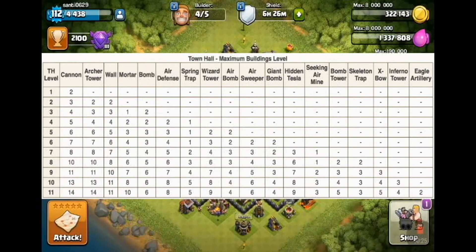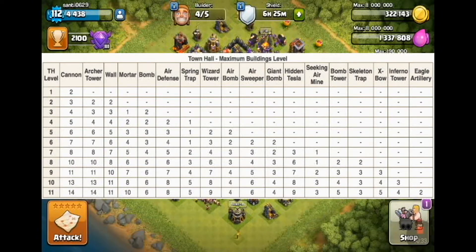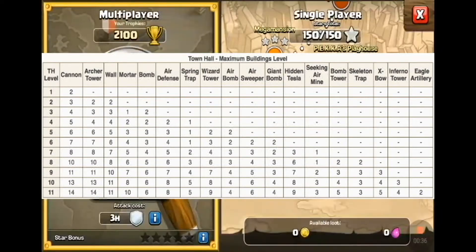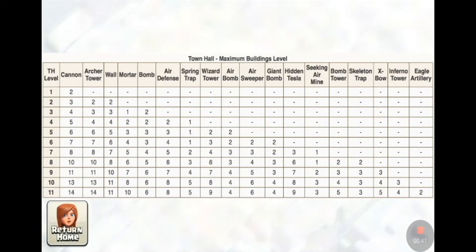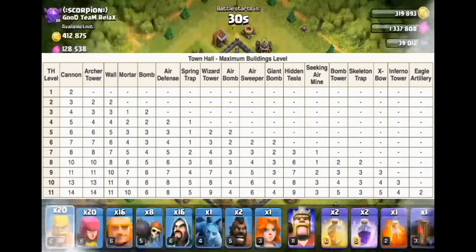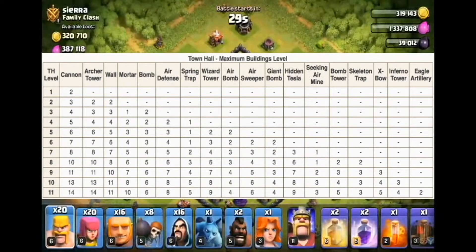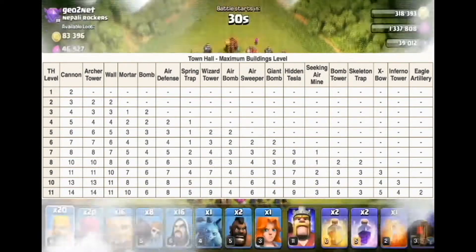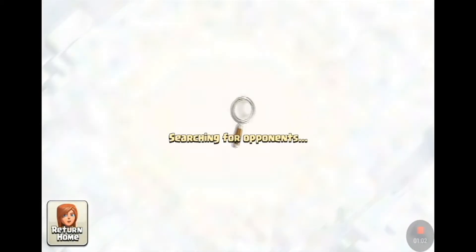Here you can see in this graphic that an Air Sweeper, Air Defense, and Walls are the only ones that haven't gotten a new level for Town Hall 11. Most Clashers agree that the Air Defense is overpowered and that there needs to be more troops, or higher level troops, to combat it. Right now you can't go all drag anymore — you can't do a lot of things. I believe Supercell should make more air troops and buff them.